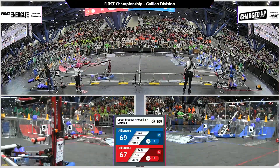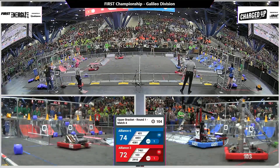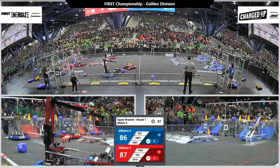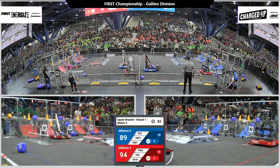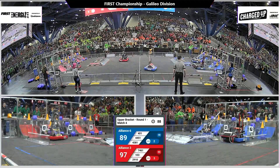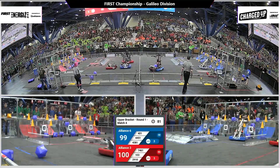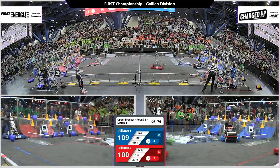Red Alliance now closing the gap in score, only trailing by two points. Winner of this match will move on to match number eight; the other alliance to match number six in our lower bracket. Copperhead Robotics cone scored on the middle row. Both alliances only have one node left open on their top row, as 43-81 Blue Alliance is looking to fill it. Red Alliance with three links completed. Blue Alliance now also with three links completed — those are worth an extra five points added to their score.